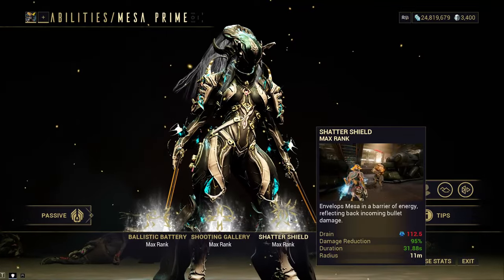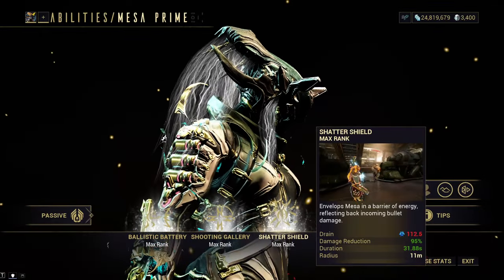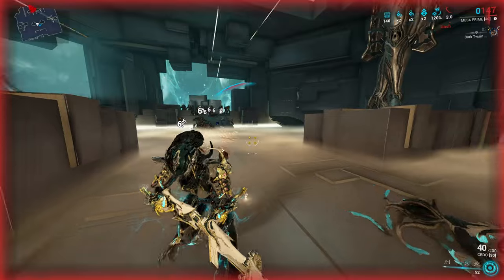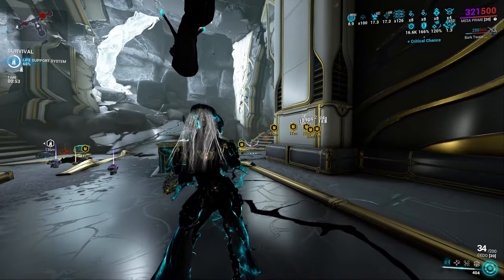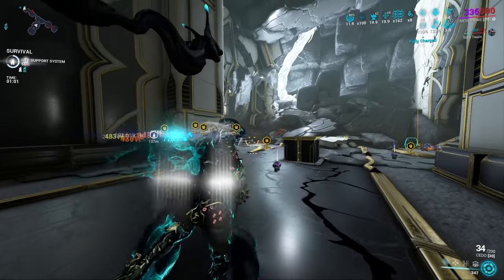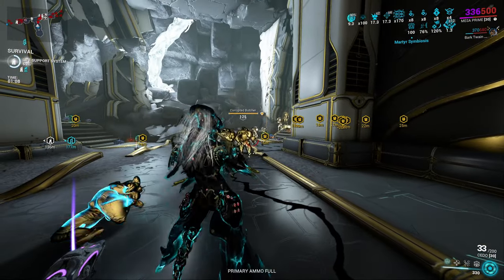Her third ability, Shatter Shield, reduces incoming damage by 80% at base, moddable up to 95% with Strength. It also ricochets hitscan bullets back at attackers and deflects non-hitscan bullets elsewhere. The augment Stagger Shield gives reflected bullets a 50% chance to stagger enemies on hit, scalable with Strength. It can add survivability, but in my opinion Muzzle Flash works better.